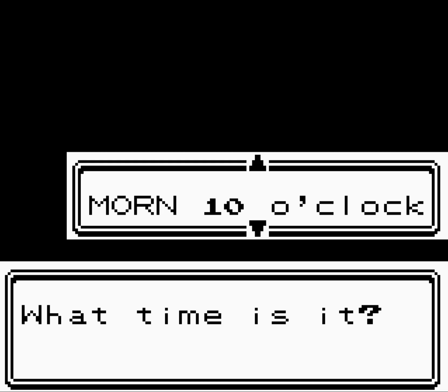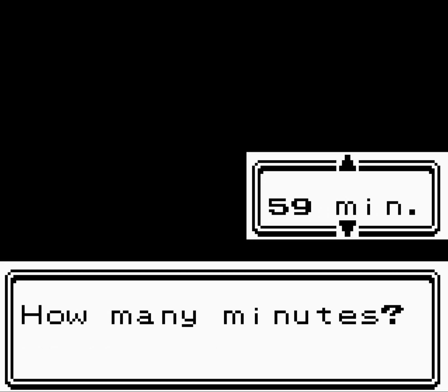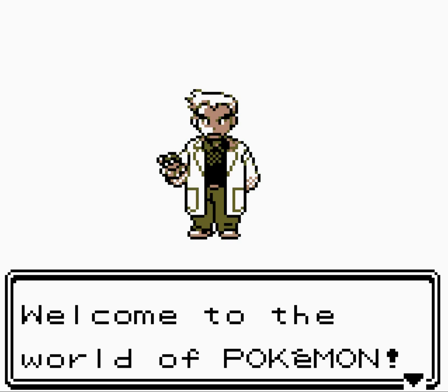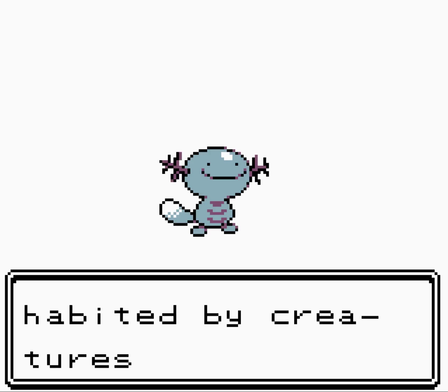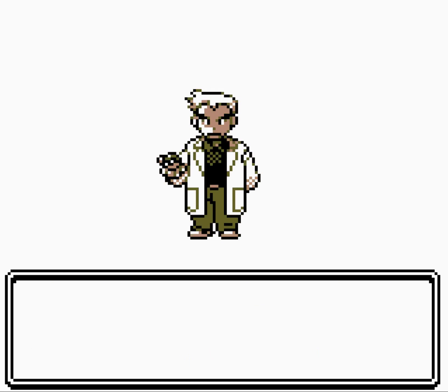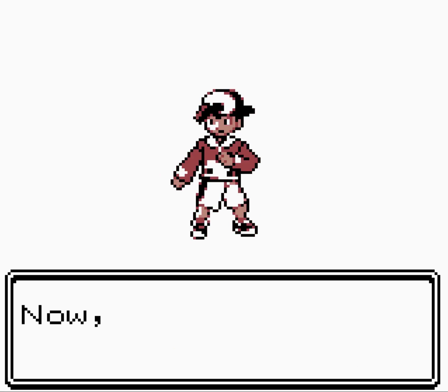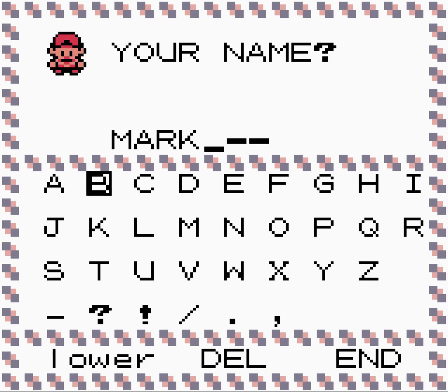I want to make this ideal so I can access two time periods a day — morning, day, and night — in order to search for Pokémon. Because this is Crystal Gen 2, we have the day/night feature. We have Oak going on about how we need to solve mysteries. We're going to put in our name — Mark — once more.